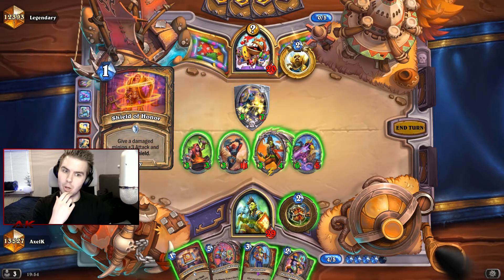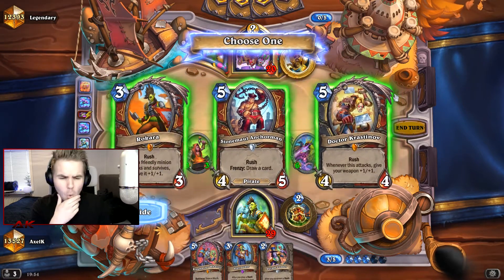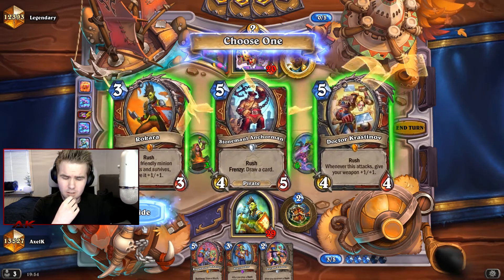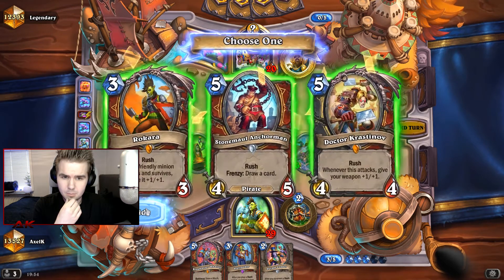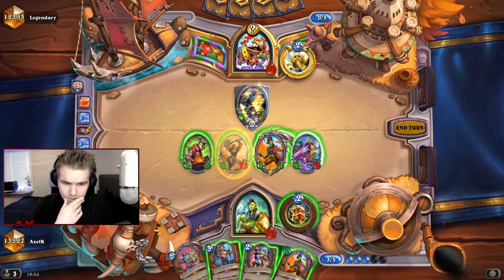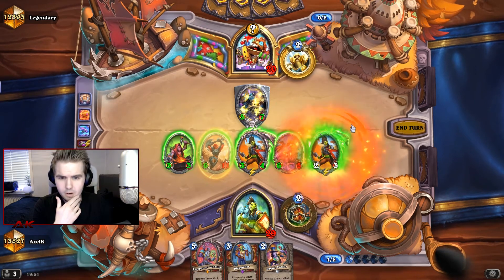What did it turn? Thank you! That was kind of good. Another Rokara — and it survives, so it's gonna be with the Divine Shield as well. That's pretty good. Let's play the Rokara here. I wish I didn't have to sacrifice a minion. I don't know if I attack with the Rokara — that might be correct.